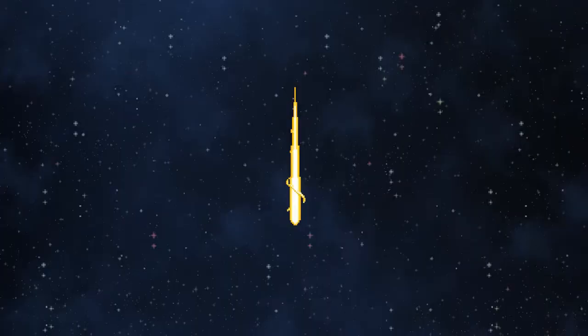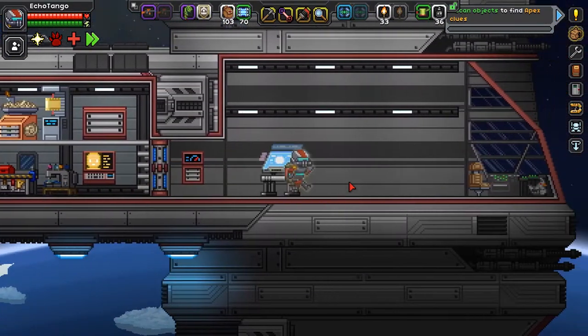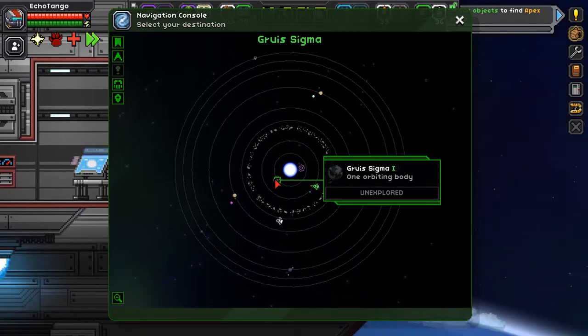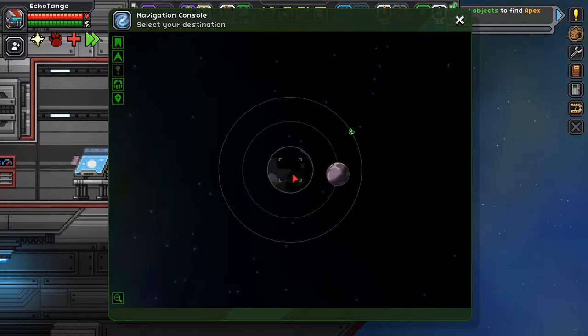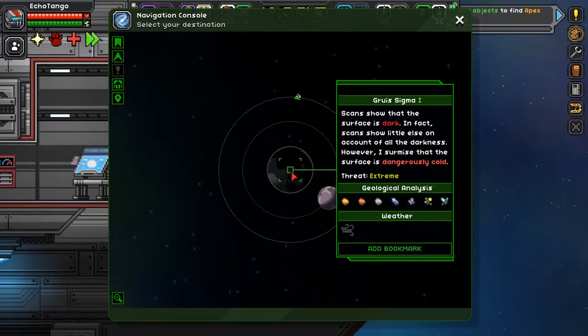My plan is for the rest of the time here: I just want to show you a little bit of mining — Ferozium, Aegisalt, Phyolium — and just call it done. That's not the best planet. Let's go to instead this midnight planet out here. The surface is dark — scans show little else on account of all the darkness. However, the surface is dangerously cold, and it has the same ores basically.